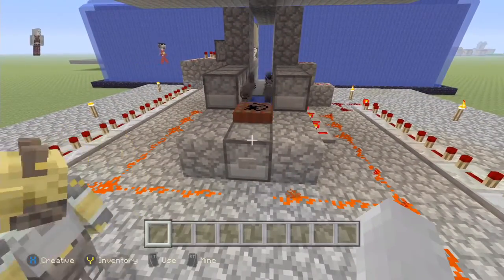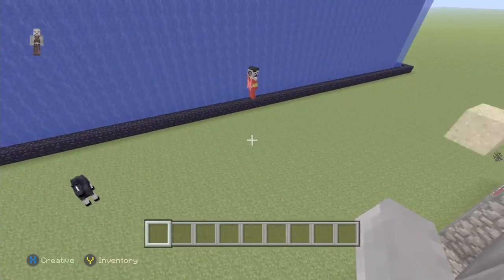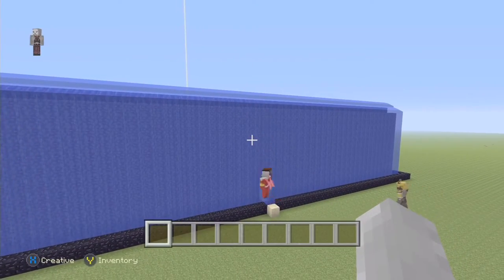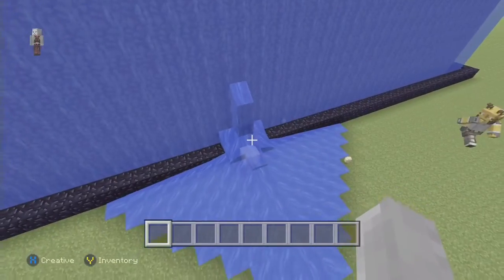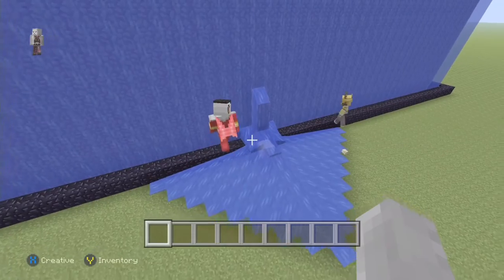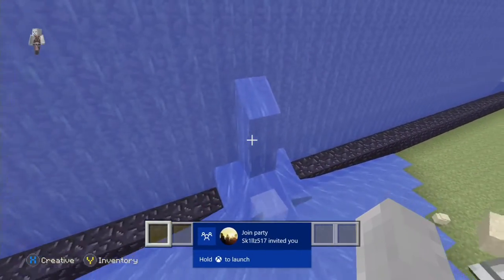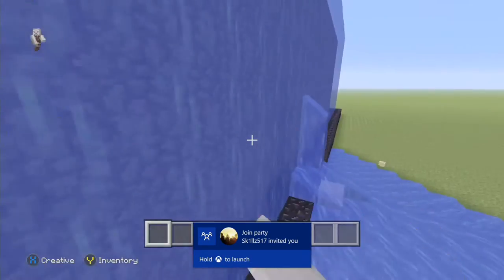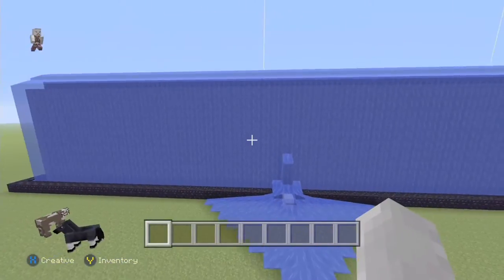When you shoot the cannon, you can see it replenish the wall just like that. If you shoot it, it'll destroy a section but it just rebuilds that fast. It's really hard to get in because as soon as you breach it, it replenishes — that's the region wall working.